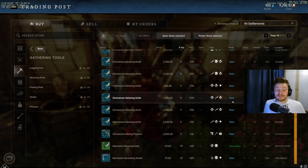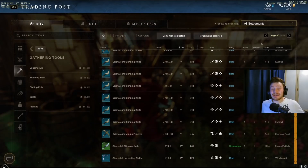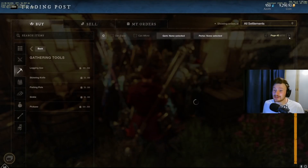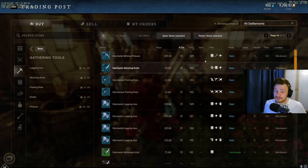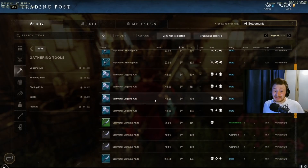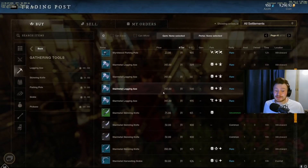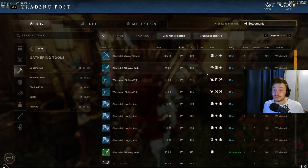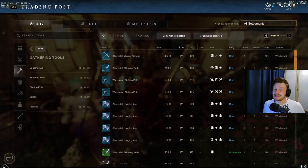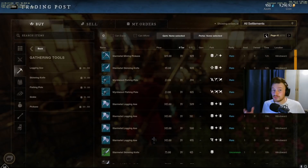You do have to go quite a decent way back on the market to see the tier 4 tools, and some of them are pretty cheap. I don't think they're going to skyrocket in price, however if you've got some old ones given in excess by a friend, now may be a good time to sell. It's not going to be a great money maker, but what you do want to do is try and get those higher tier tools towards 600 gear score at the tier 5 variety if you can.